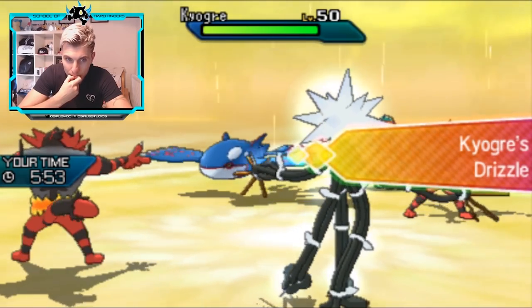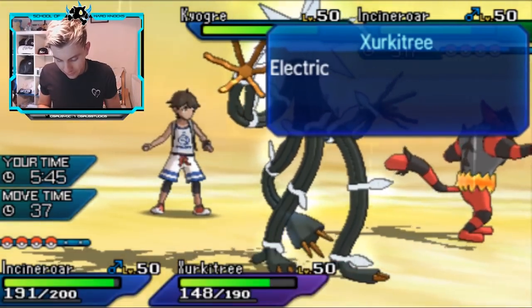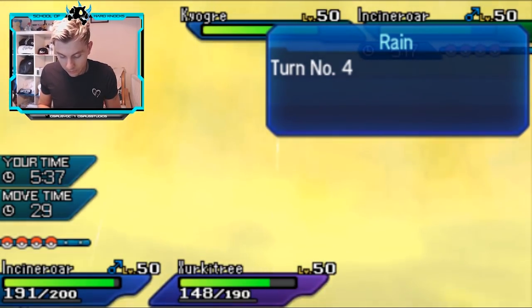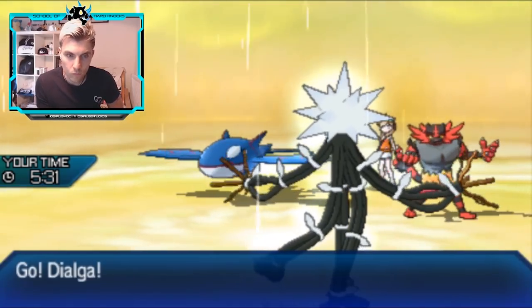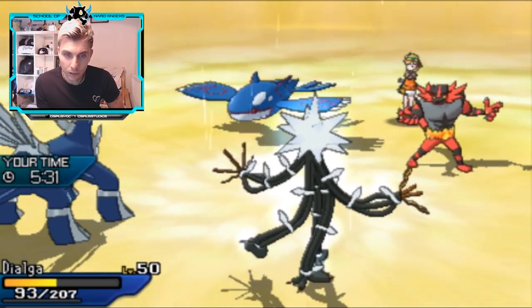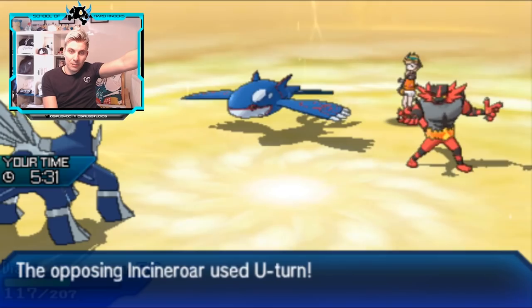We definitely underspeed Kyogre 100%. I'm going to bring in Dialga — hope our Berry gets proced — and I'm going to Thunderbolt the Kyogre. Kyogre probably Protects though, unless it thinks it's slower than Zeraora. Oh — Iron Ball. Getting caught out with the Iron Ball. And that's it, that's game for us I think. That is completely game. Unless we see the Tapu Koko come back in here, which would be a mistake for my opponent, because it gives us the opportunity to get Amoongus onto the field, and the Electric Terrain will end this turn along with the Light Screen and the Trick Room.